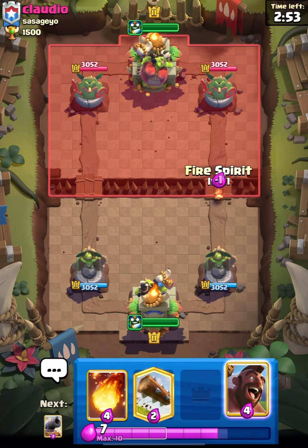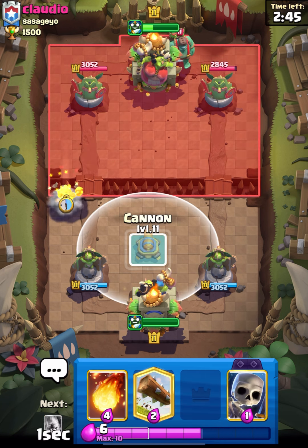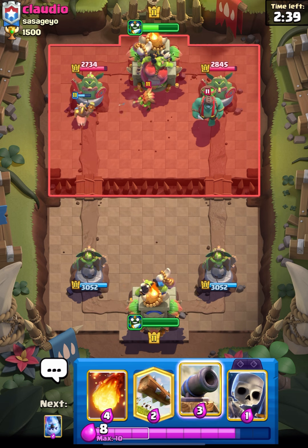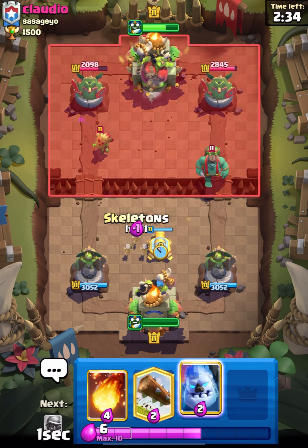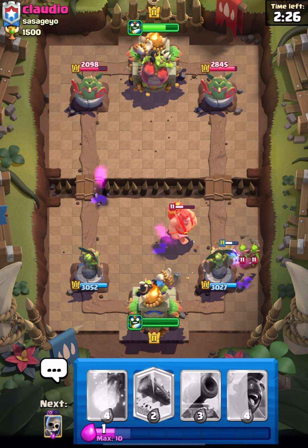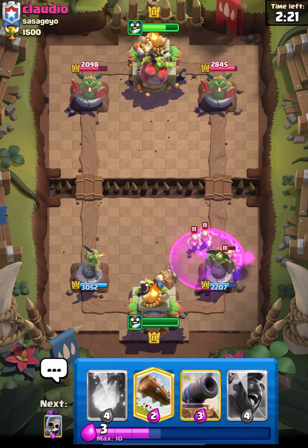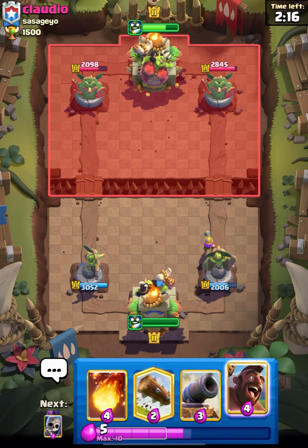We are in the match up against Claudia. Let's start with spirit and he placed his goblin giant — I will pressure him on the opposite side so that he can't support it with anything. He placed his dot so we'll get some damage. Let's place our cannon. I'm afraid that his dot will get damage on our cannon — this is going to be a drill one. It's really annoying to play against a drill along with the goblin giant but let's try to win this.